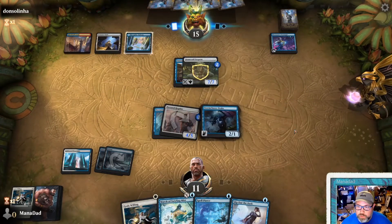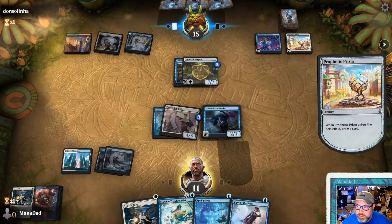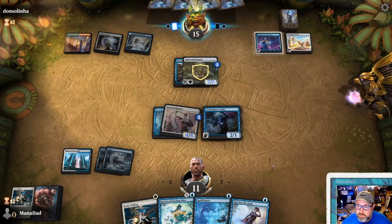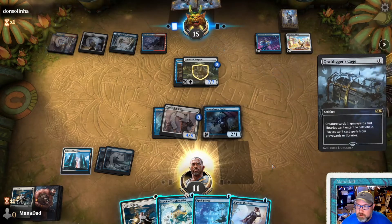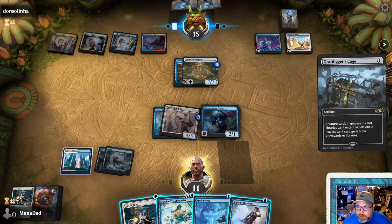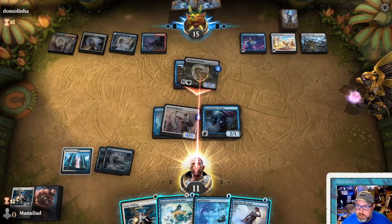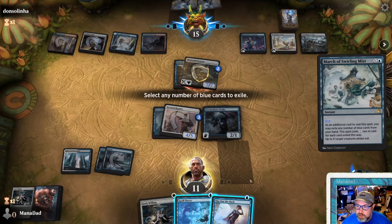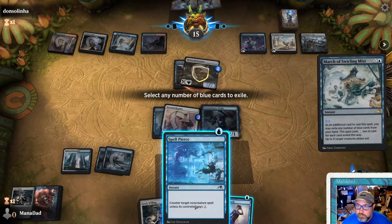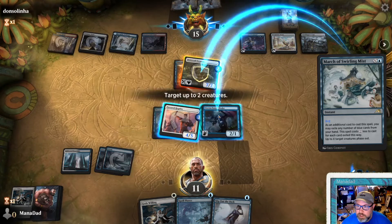I think we can March of Swirling Mist for two here. They play Prophetic Prism — sure, draw your card. Then Grafdigger's Cage comes down. Well, I don't plan to cast any spells from my library, so that's fine. They don't seem to have a lot of interaction, so...